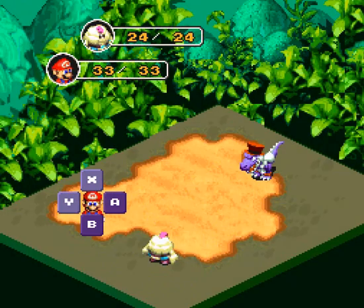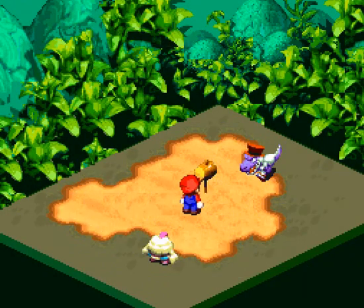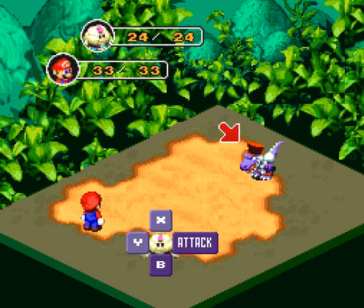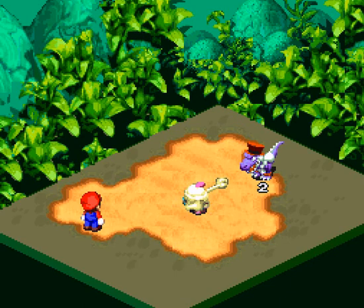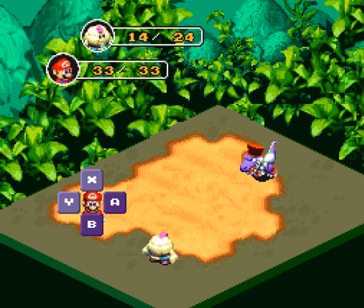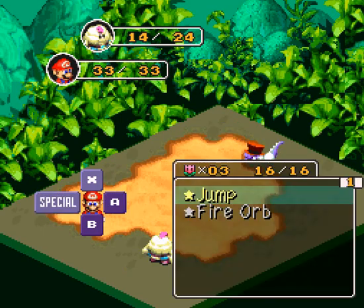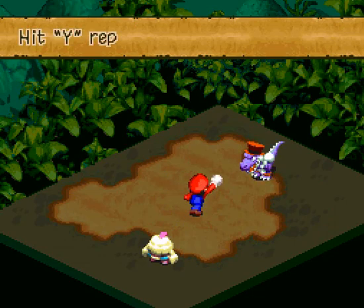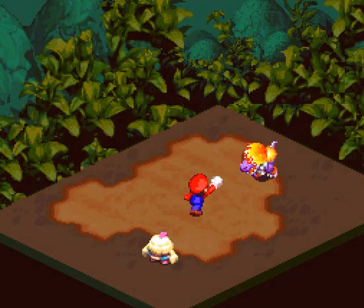A crook lying. Let's just hammer his face in a little bit. Mallow's weak punch does absolutely nothing. Actually, this is a perfect time. Let's try out Mario's new special ability. As you can see, the timed hit for this one is a little different.